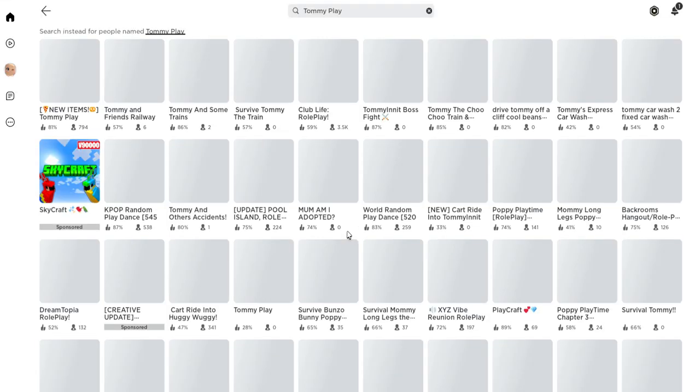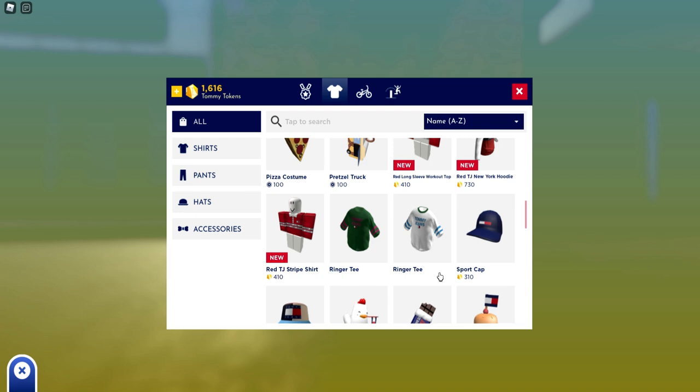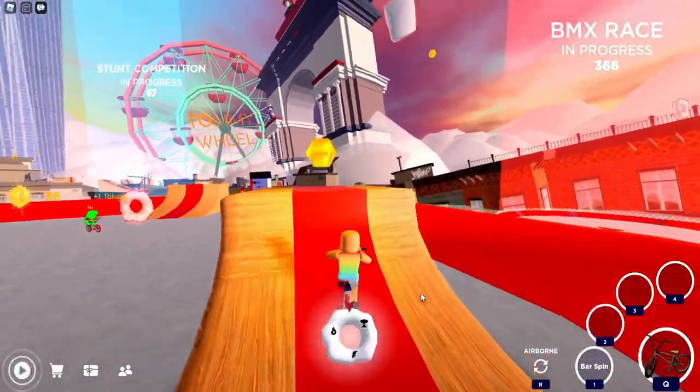Let's go ahead and join the game Tommy Play — it's going to be the first game right here. There are 12 new pieces of clothing that we're going to need to save for; we need almost 7,000 coins. You're going to see them all around the map, or you can get them faster if you compete in the races.